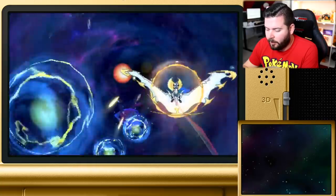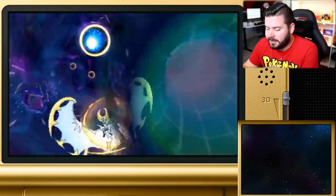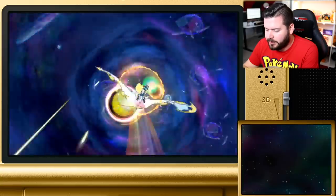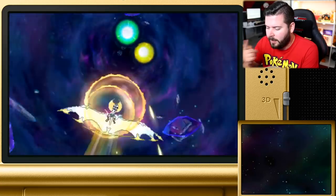When you're in the Ultra Wormhole, you make your way through — this is where you encounter a whole bunch of legendary Pokemon and an increased chance to catch shiny Pokemon, up to seven percent I believe. If you want some more information about all the legendary Pokemon in the Ultra Wormhole, there should be a card in the top right corner right meow.